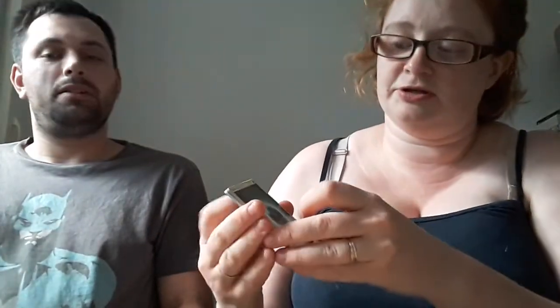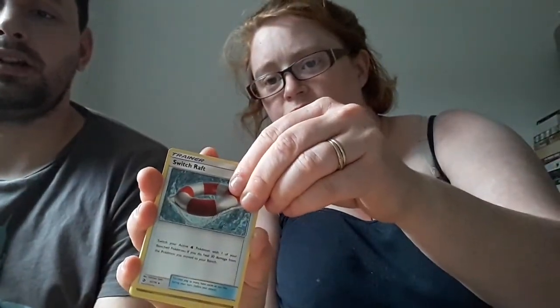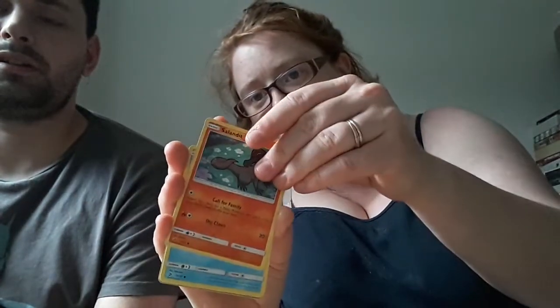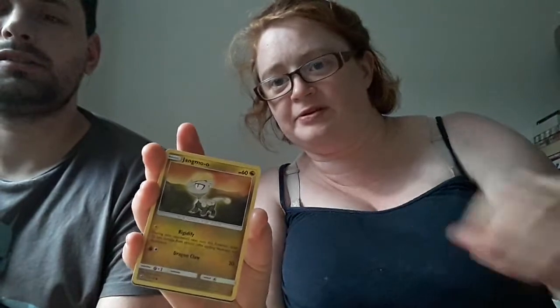Code card. Got Dark Energy, Gible, Switch Raft, Dragonair, Fivroar, Dratini, Zangoose, Wooper, Jangmo-o, Prism Victini, and a holographic Gyarados. That's a pretty lovely Gyarados card. So I've got three holos and a prism card now.